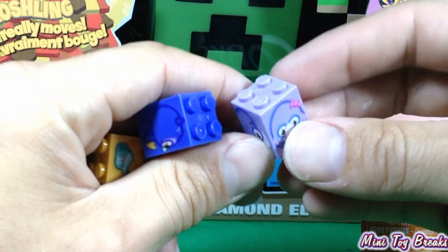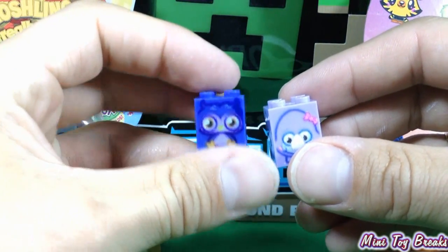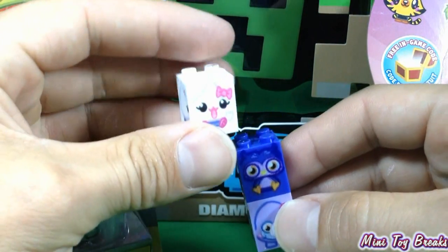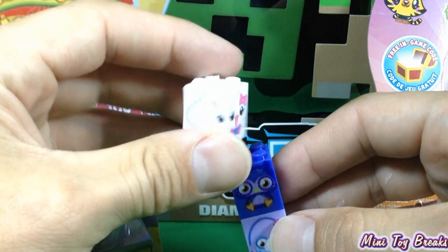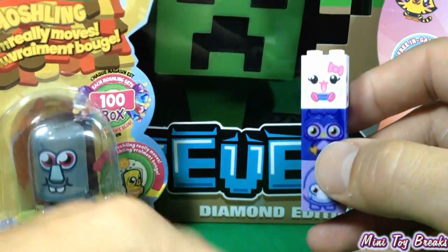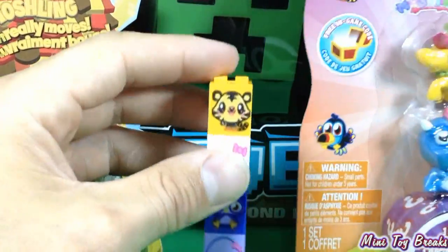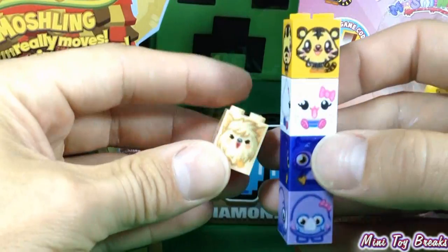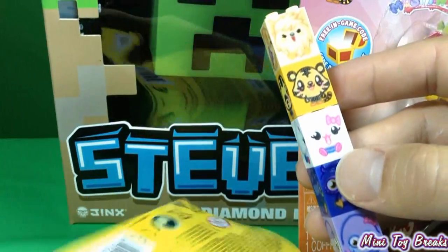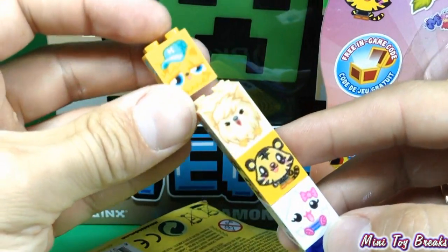And they're built like little creatures. There's its rear end, there's its face — some sort of little rhinoceros. I don't know what this is; it's a monster of some sort. And this is some sort of little marshmallow-headed creature with a bow on it — very cute. This is a little tiger-type creature. And we've got something here that looks like a Furby. And we've got one more.